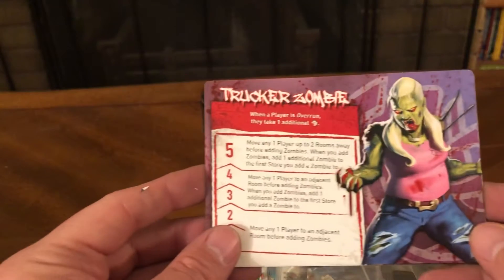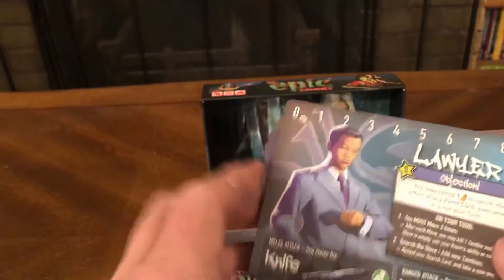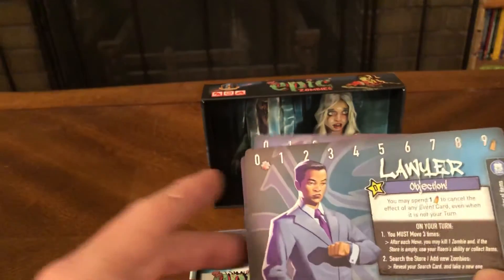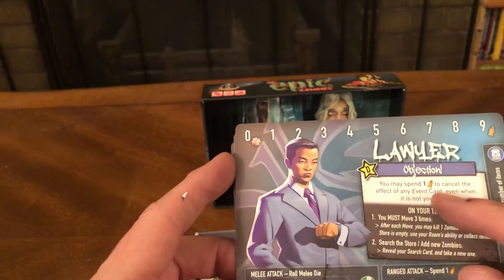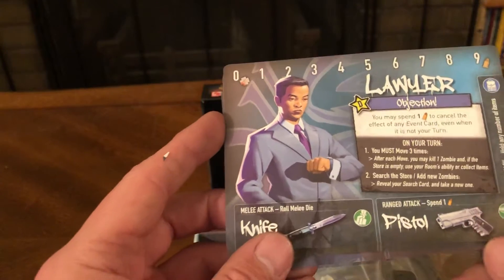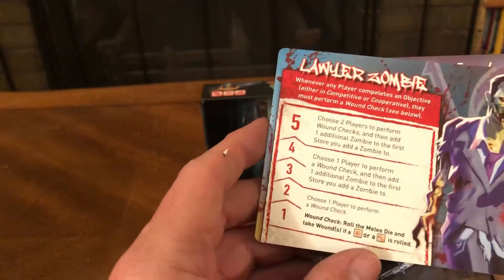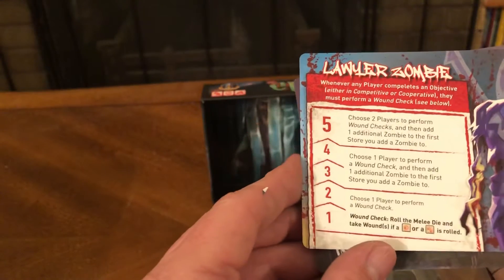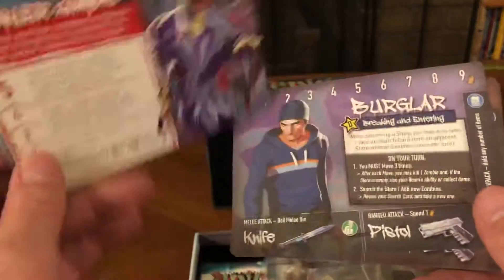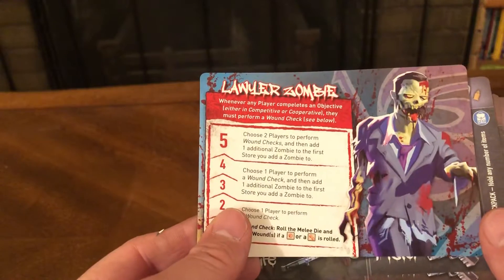We got trucker zombie. These are your characters that you can play. You can play a lawyer — you may spend one point to cancel the effect of any event on your turn, and you must have three moves. You can use a knife or a pistol. If they're killed, they become a lawyer zombie who can do five things. That's pretty cool — lawyer gets killed, lawyer zombie pops up.